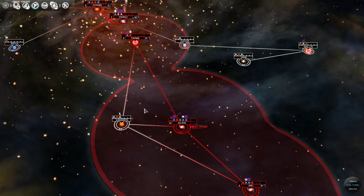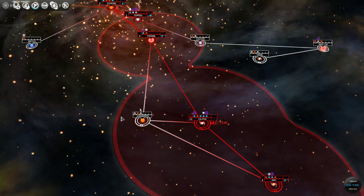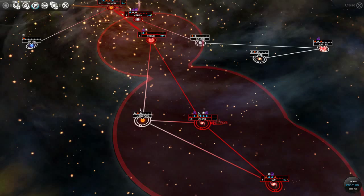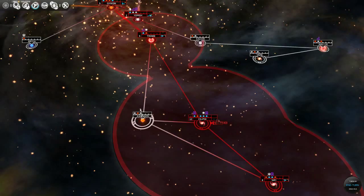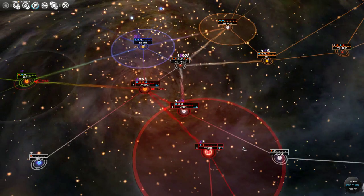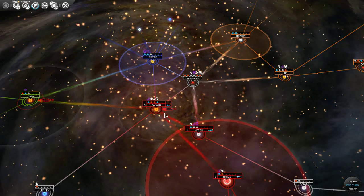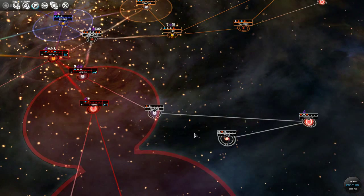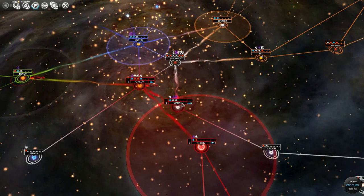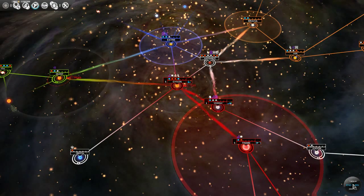The sphere of influence — I was thinking earlier that perhaps if we surrounded another star system with our sphere of influence we could automatically colonize it, but no, we do need a colony ship. We're probably not going to colonize over here. I think there are more valuable star systems if we ever even get to them. Antares is looking pretty good, but it is exposed. There's just this choke point Yersh star system over here.